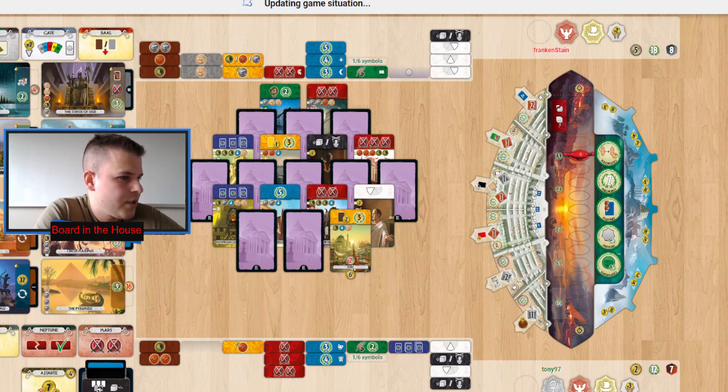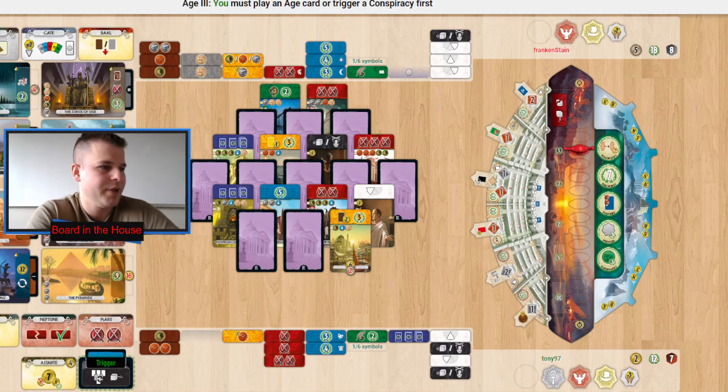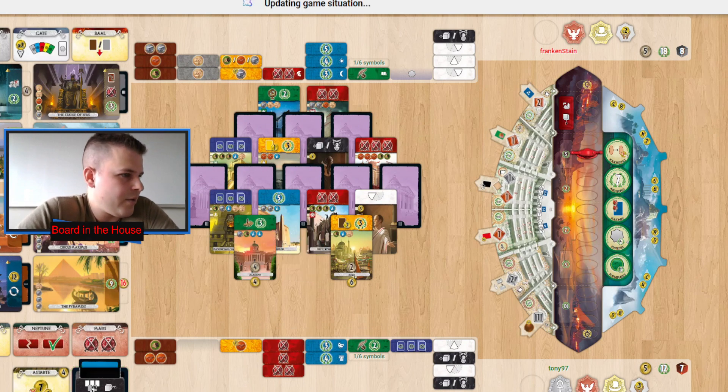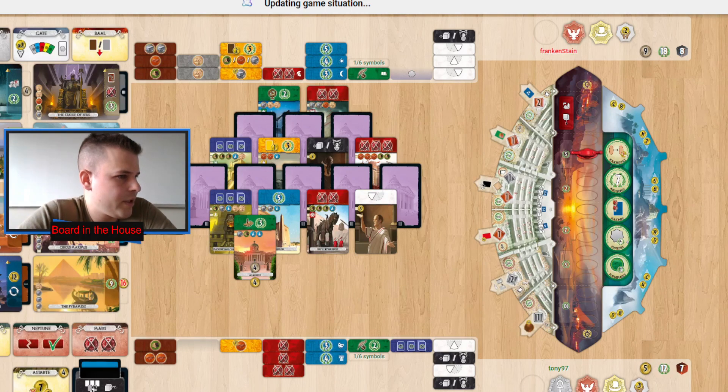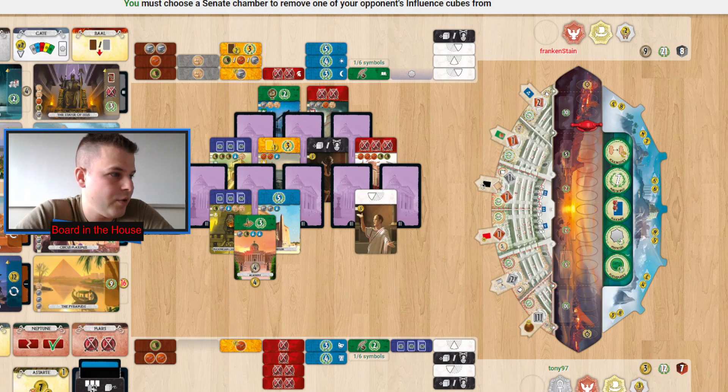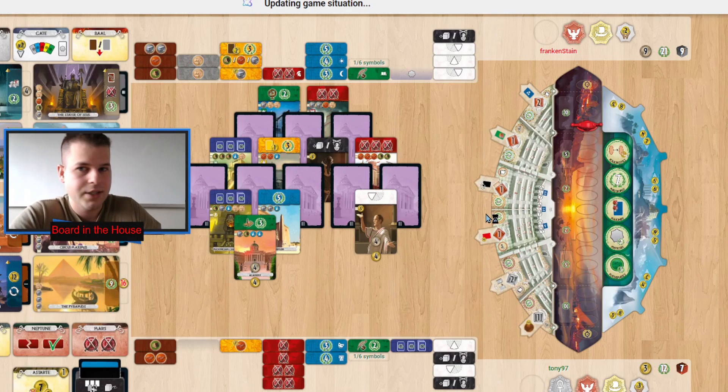Pyramids are going to be way too expensive for Tony to build at 16 coins — incredible. I don't think Tony can win in points based on how the resources are going. Maybe they continue to struggle for military dominance, but Frankenstein has Colossus and Mausoleum, so the military path is going to be really tough for Tony to pull off because of those two wonders.